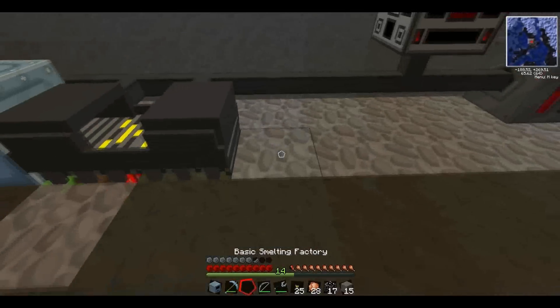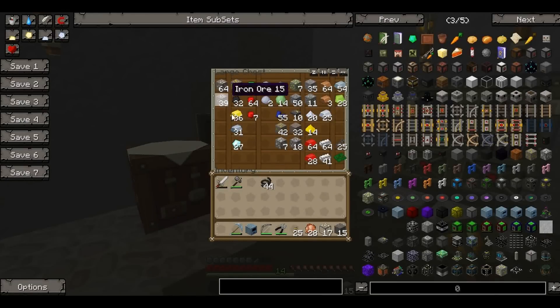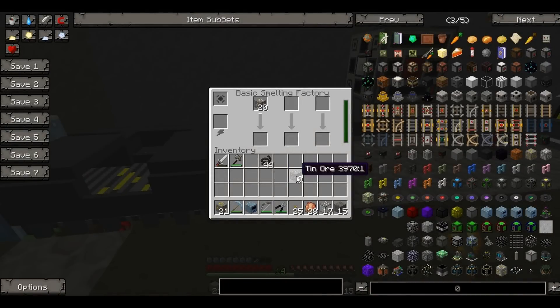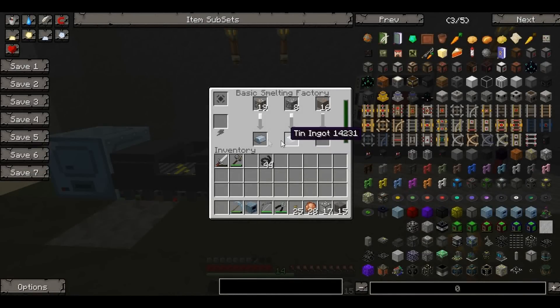I'm just going to pick this up and place the smelting factory down there. It's powered and it can smelt three things at a time. I'll get three things — some iron, some tin, and some copper — and put all of them in. There we go. I think you can put batteries in there to fill it up with power. I still don't know what these other slots do, but that's something to find out for the next episode.